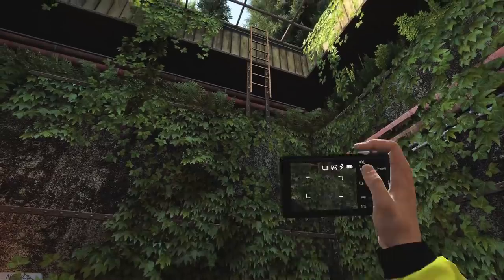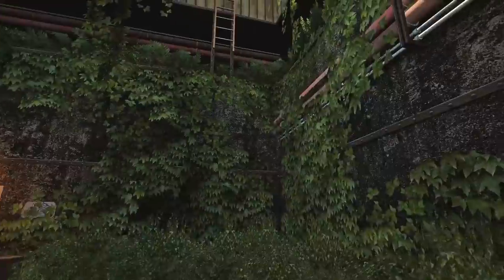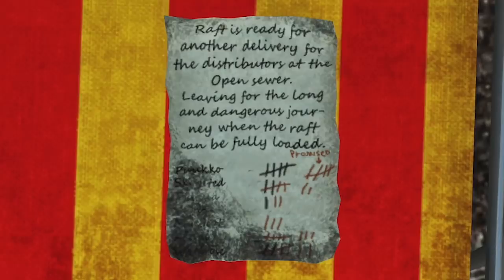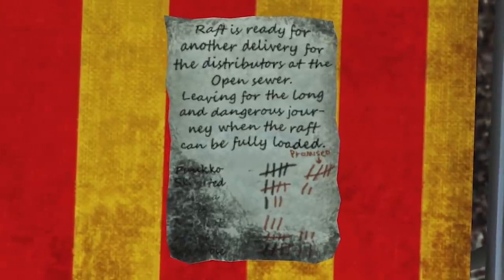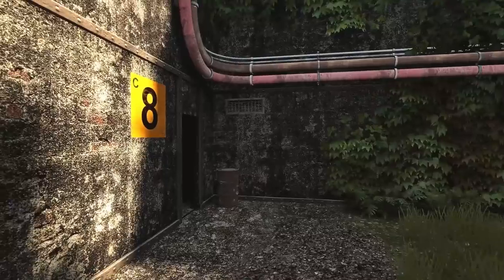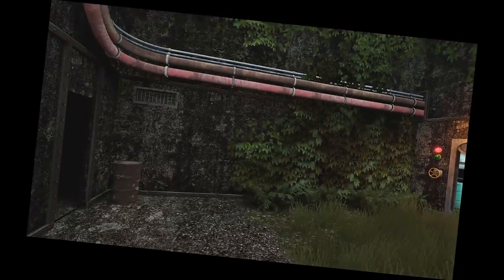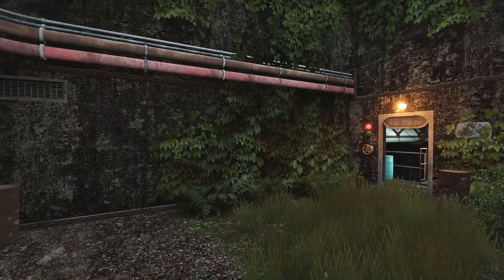Is that a broken ladder? I think it is. There's a note: 'Raft is ready for another delivery for the distributors at the open sewer, leaving for the long and dangerous journey when the raft can be fully loaded.' I'm guessing there's a raft they put supplies on. What is going on with that bush though? There's like some weird graphical stuff going on — it almost looks like it spells a word.